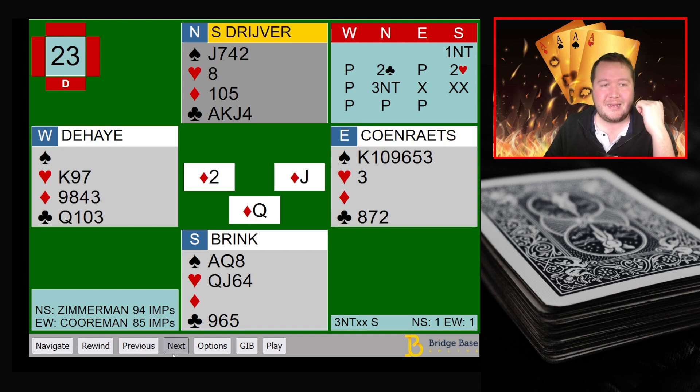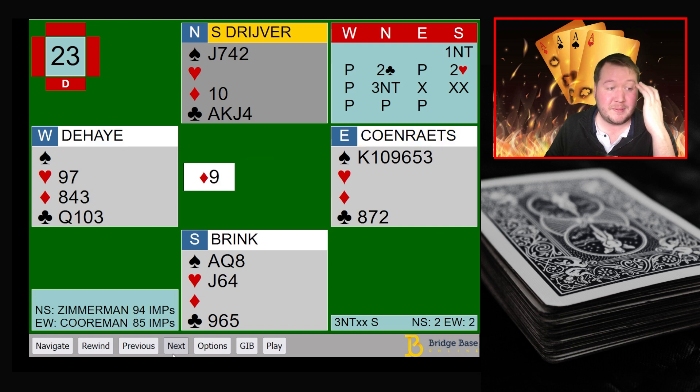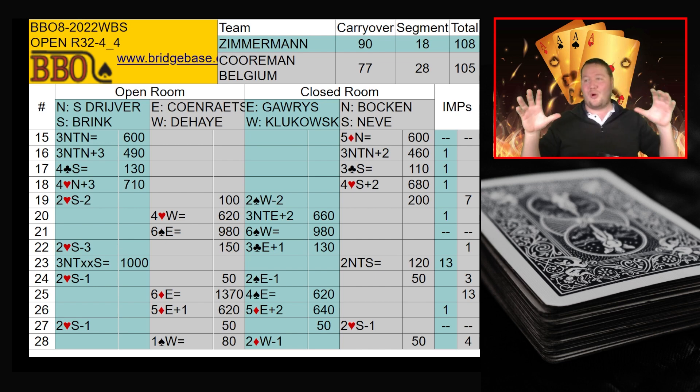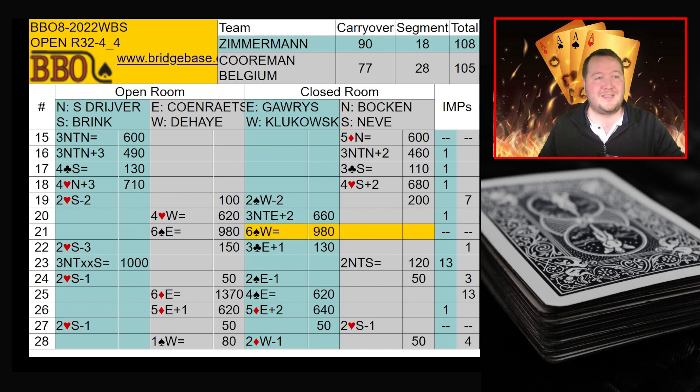Three no trumps redoubled got to make, and they scored plus a thousand. You don't often see these redoubled contracts. It was a handy pickup for Zimmerman in a close match — the scorecard went right down to the wire. Corpsman Belgium lost by only three IMPs to the world champions. After the redoubled contract they got right back in it, picked up 19 IMPs to catch up, but not quite enough. Zimmerman are through.